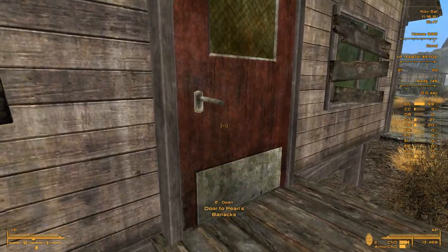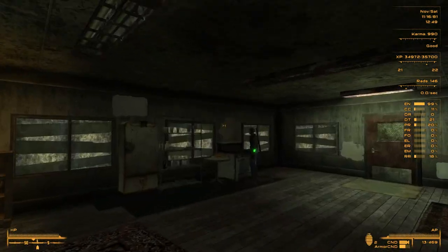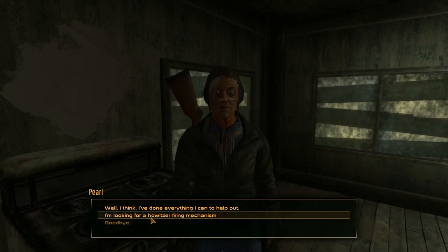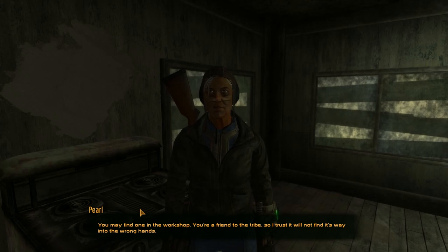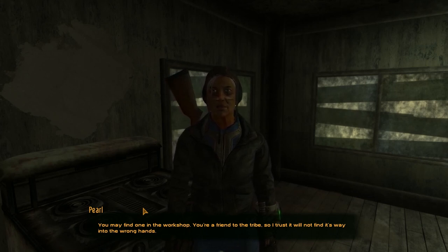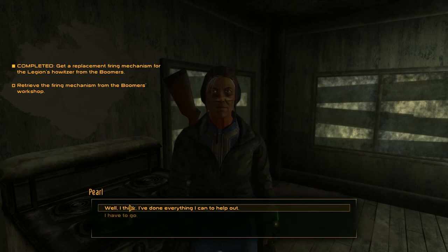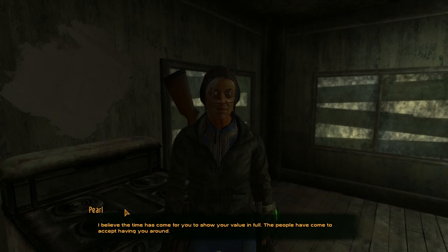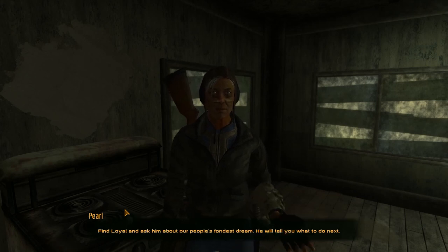All right, door to Pearl's barracks — hopefully she's home. Pearl! 'You have done well to earn the trust of my people, child.' So, what about that Howitzer firing mechanism? I need that for Kaiser. 'You may find one in the workshop — you're a friend to the tribe. I trust it will not find its way into the wrong hands.' Well, Kaiser — maybe wrong hands indeed.